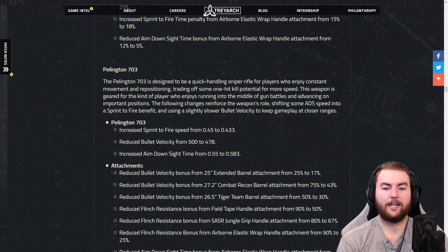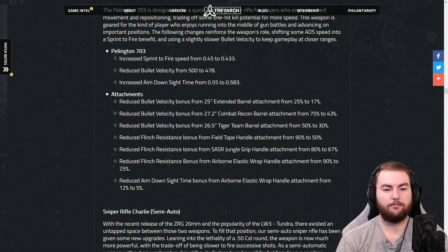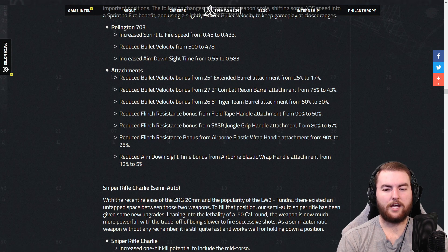The Pellington 703 is designed to be the quick-handling, quick-scoping, very fast sniper. They've increased the sprint-to-fire speed from 0.45 seconds to 0.433 seconds, which is quite nice — a little increase there. They reduced the bullet velocity from 500 to 478 and increased the aimed down sight time from 0.55 to 0.583, so a little slower in that regard. Again, changes to attachments across the board — bullet velocity bonus from the Tiger Team barrel reduced from 50% to 30%. Flinch resistance changed: 97% to 90%, 90% to 50%, 90% to 25%. The airborne elastic wrap ADS time bonus has been reduced from 12% to 5%, so I don't think we're going to be using that too much.